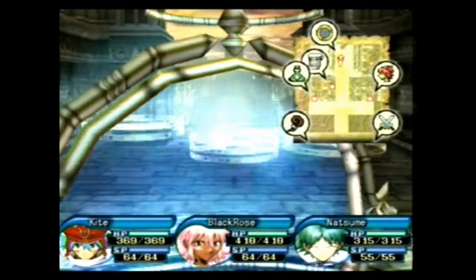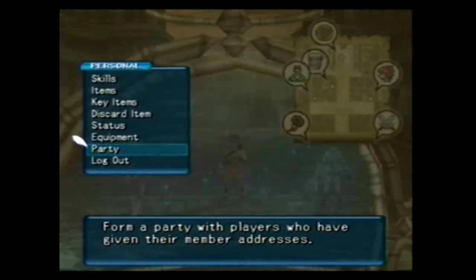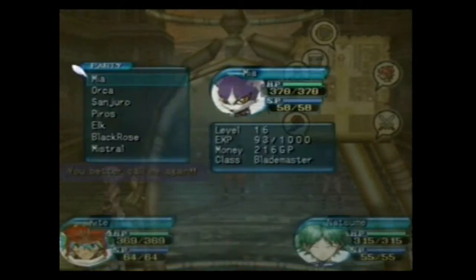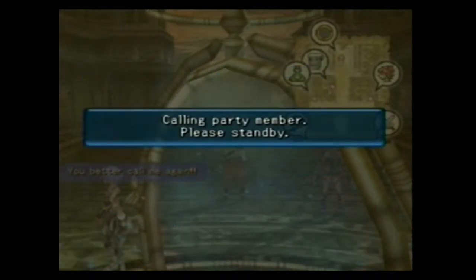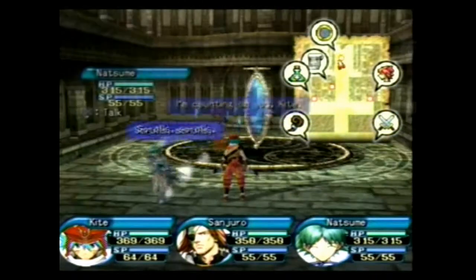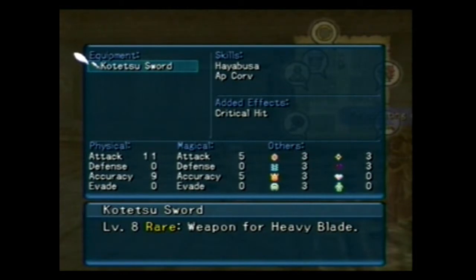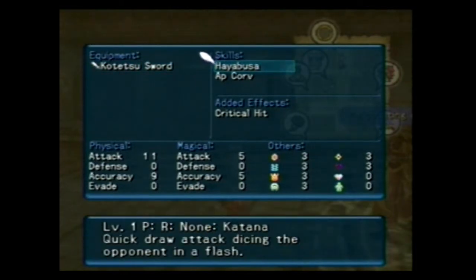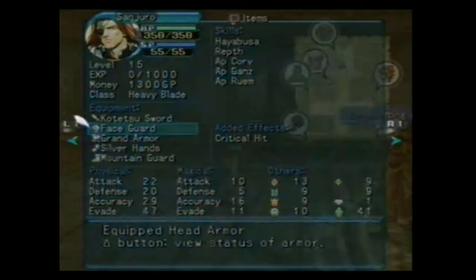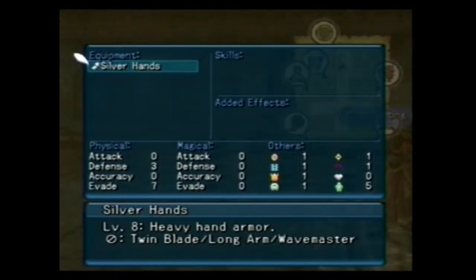A katana type is defined by the weapon ability it has. Drop Black Rose for now and let's add Sandro. Level 15 — he wasn't level 8! Must've leveled up a lot in that dungeon. That was awesome. Here's Sandro. His equipment — see over here, it says level 1, katana. That's what defines if it's a katana or not, because you can't look at it until you give it to somebody and they equip it. They're pretty good weapons. Over here he's got level 8 — yeah, he leveled up in that area.